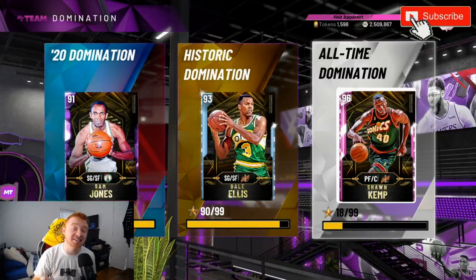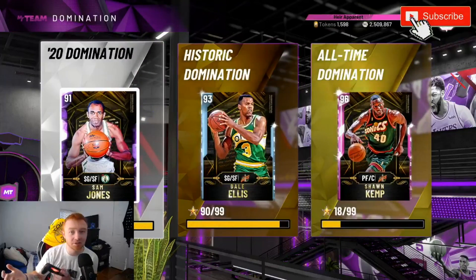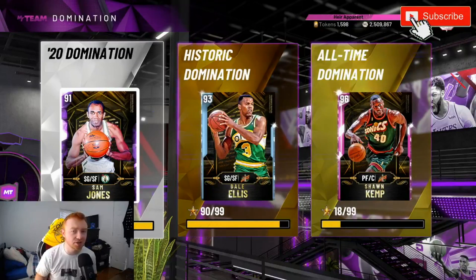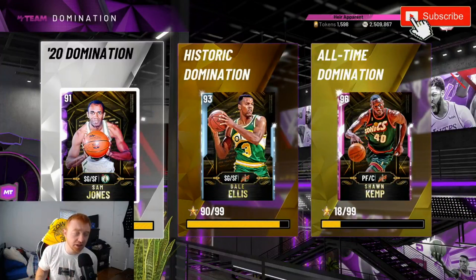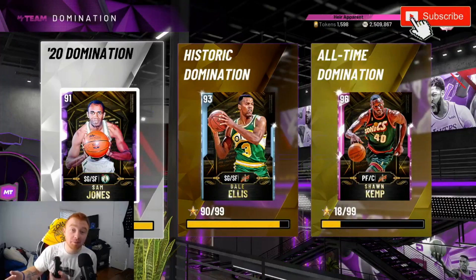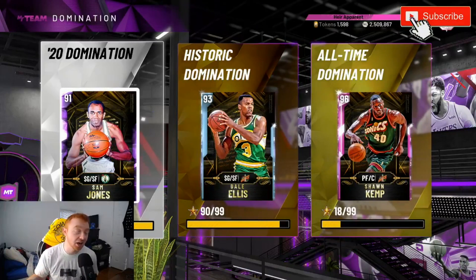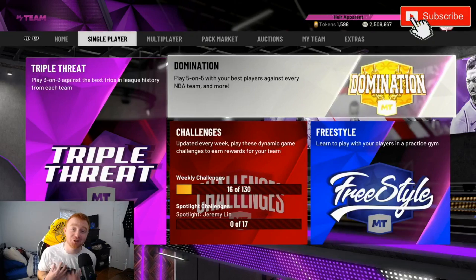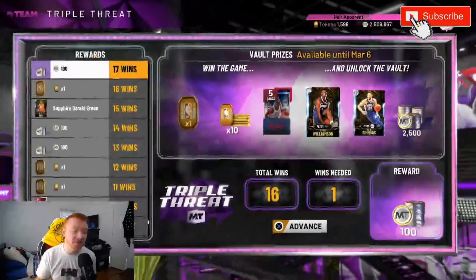Domination gives you 663 tokens in total from grinding out all three modes. While you're grinding out and getting those tokens, you're also going to be getting players towards your collector level, jerseys, balls for the court, logos — all that sort of stuff. It'll help you get used to the game, build up your token and collector levels, and help you get some free amethysts like Walter Davis and Jason Kidd. Domination is boring, but it's very much worth completing.